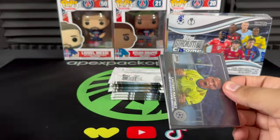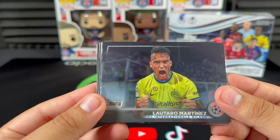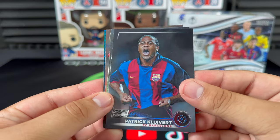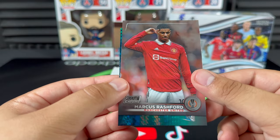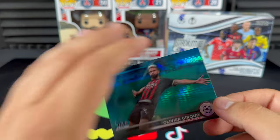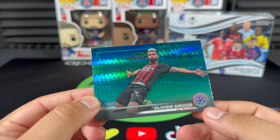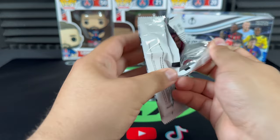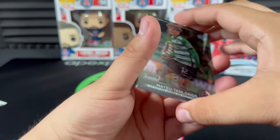I'm already satisfied with these cards — the quality of these pictures is incredible, and the cards feel really nice and premium too. Not too many factory defects so far. There we go, Olivier Giroud, and I think this is the blue — yep, just the blue prism. It looked a little teal from my angle but those prisms are really nice. Hopefully we can get a big name in one of those blue prisms.